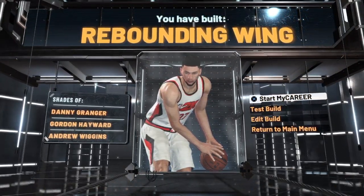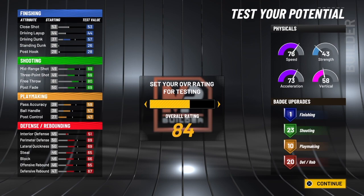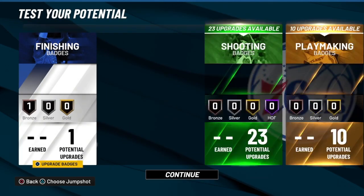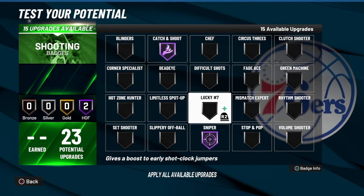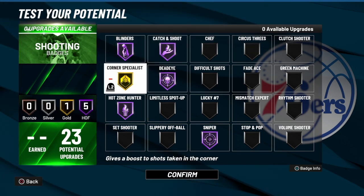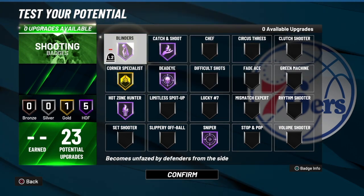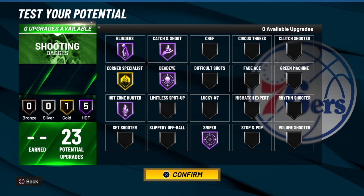We do have a rebounding wing — old school Danny Granger, Gordon Hayward, Andrew Wiggins type. Let's get it to 99. For the finishing, we only get one finishing badge, so personally I would go with either limitless takeoff or fast twitch — probably fast twitch to help out dunking at the rim. For the shooting, it is Hall of Fame. We have Hall of Fame shooting on this build. Catch and Shoot going Hall of Fame, Sniper going Hall of Fame, Dead Eye going Hall of Fame. We can get all Hall of Fame badges — even though you probably don't need Hall of Fame Dead Eye and Blinders or Hot Zone Hunter. These are really the only badges I use. If you want to add Green Machine, go ahead and add that badge.